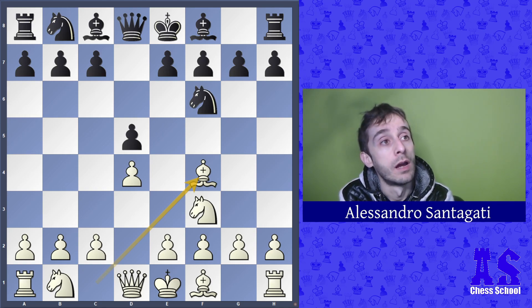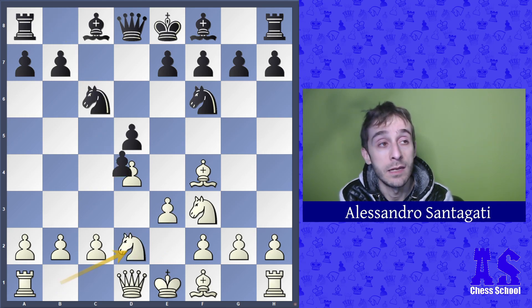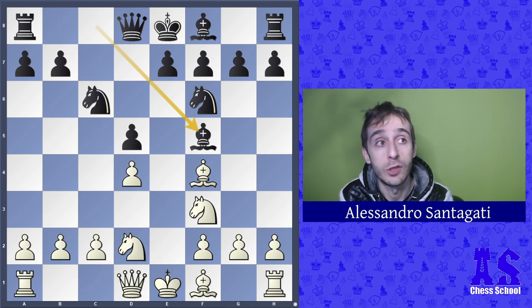The game continues with c5, e3, knight c6, knight e2, then takes, takes, and bishop f5.